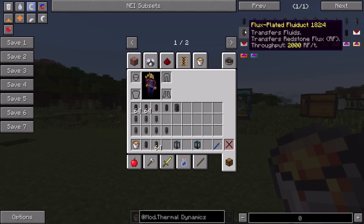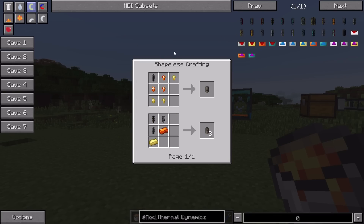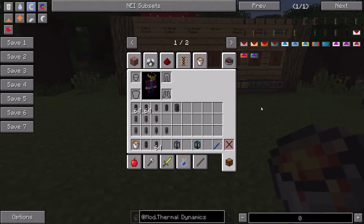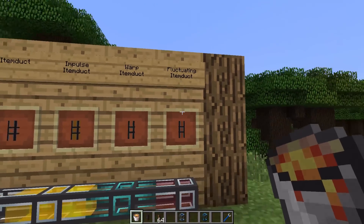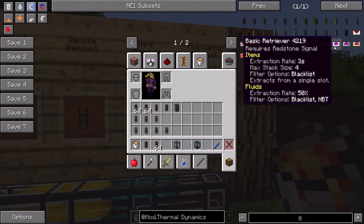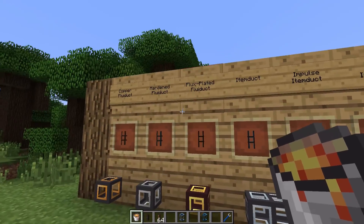The fluxed fluid duct can transfer 2,000 Redstone Flux per tick, which is kind of cool if you want to transfer your fluids and power in the same block instead of having multiple cables going to a machine. There's also a similar version for items - the fluctuating item duct - which can transfer items and power at the same time, also at 2,000 RF/t.